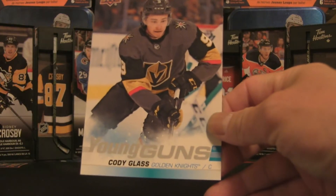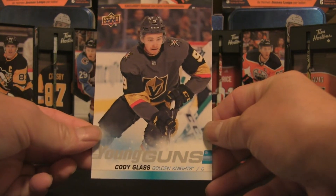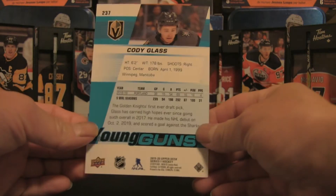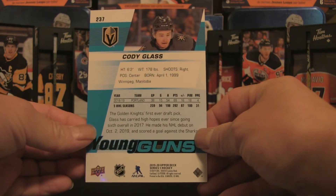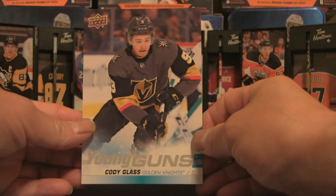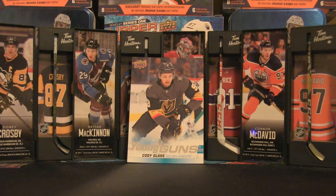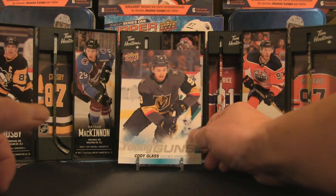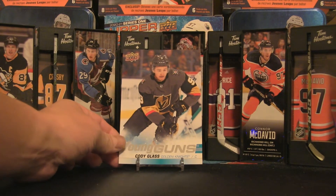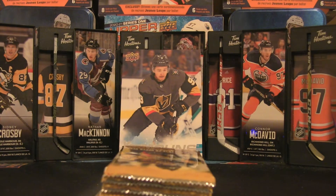Here we are — we have an oversized Young Guns of Cody Glass. Usually these are sort of a foreshadow: when you do get the oversized, you generally also get the regular size of that player. Hopefully I'm not jinxing that, but if my intuition serves me correctly, that means we could be pulling the regular-sized Cody Glass.